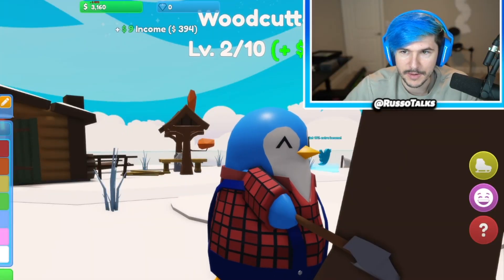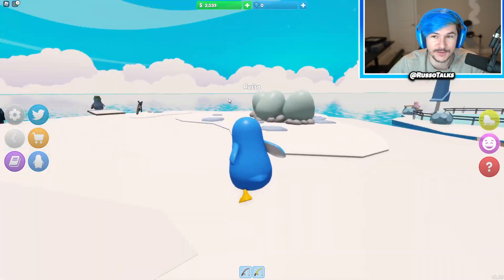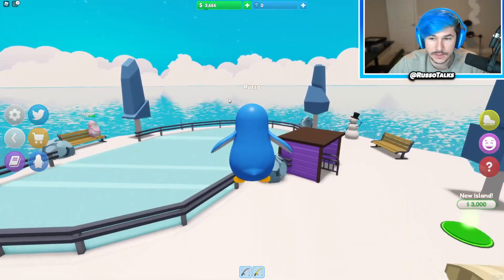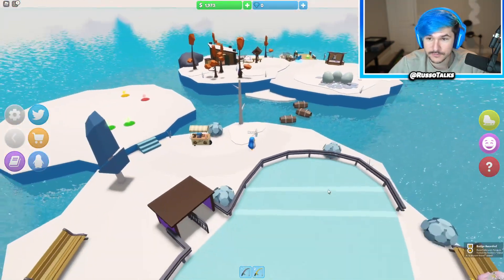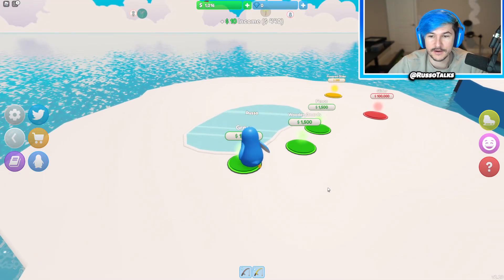What about this woodcutter? How much does it cost to level him up? It's a little bit expensive, but now I'm getting so much — 826 when it gets deposited. Oh God, I'm in the water. You can swim, so it's not like you drown — you're a penguin, but it's just kind of scary. Now I got island four.